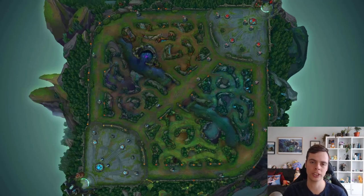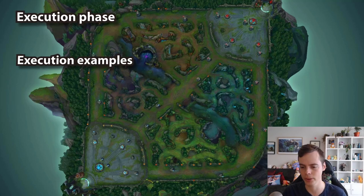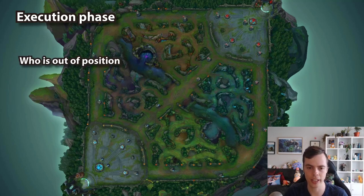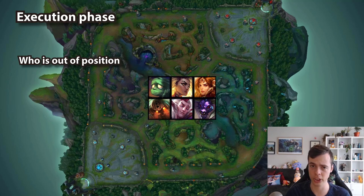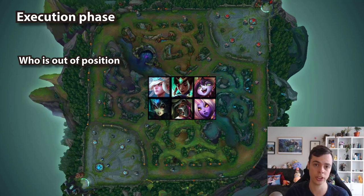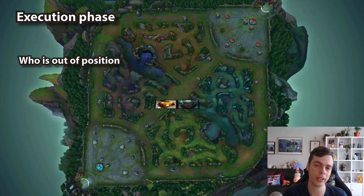Moving on to execution. Once again, I'm going to chunk this into two sections: the execution phase and then execution examples. The execution phase is situation dependent — you can't do any of this in the loading screen. The first point to consider is who is out of position. This could be your team being out of position and you want to peel for them, or it could be an enemy champion out of position and you want to look to engage on them. It's important to note that although an enemy might be within your engage range, if your teammates don't have cooldowns or aren't nearby enough to follow up, they're not actually out of position right now. If you're an engager, wait until an enemy is actually out of position and your teammates can follow up. If you're an enchanter or disengager, wait until one of your allies is out of position and then disengage their engage attempts.